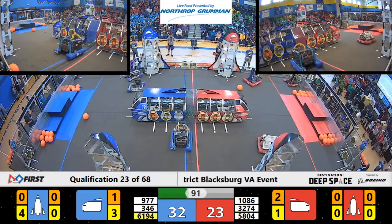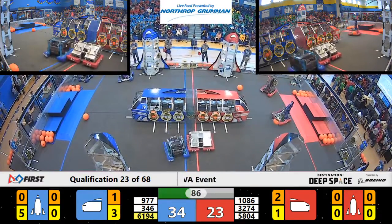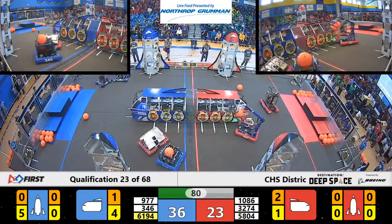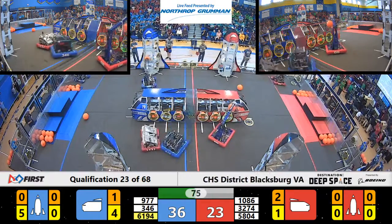1086 moves to pick up another ball. Meanwhile, on the blue side, 346 drops off a hatch panel despite opposition from 3274. Blue Cheese reaching up with that arm, trying to maneuver expertly to drop off that ball on the cargo ship. 346 making quick work of that cargo ship.